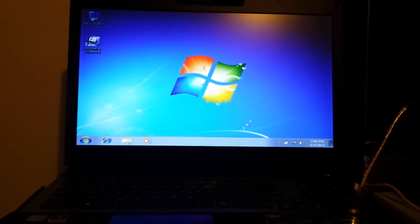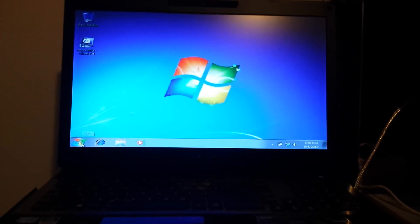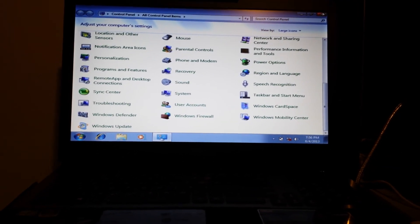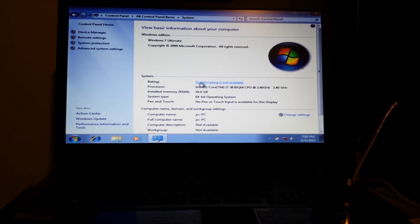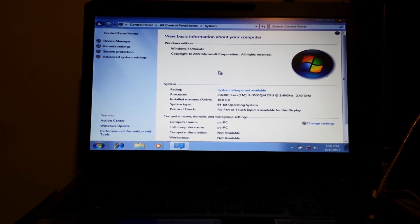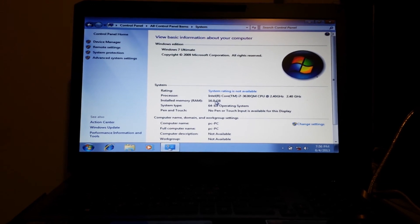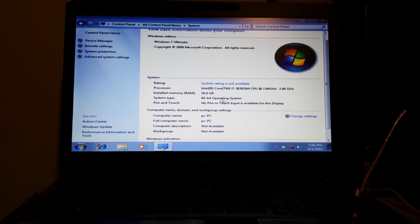Install your Intel RapidStore Storage Technology driver. Once you do that, it's really important to go to System and do your system rating after you install your Intel Storage Technology driver plus your video drivers. Install the latest and greatest. As you can see, the specs on the machine are 16GB RAM, 64-bit OS.